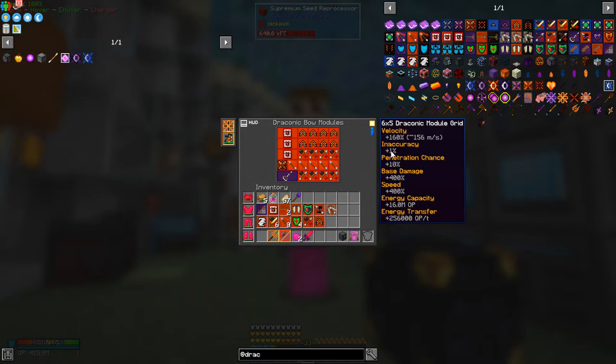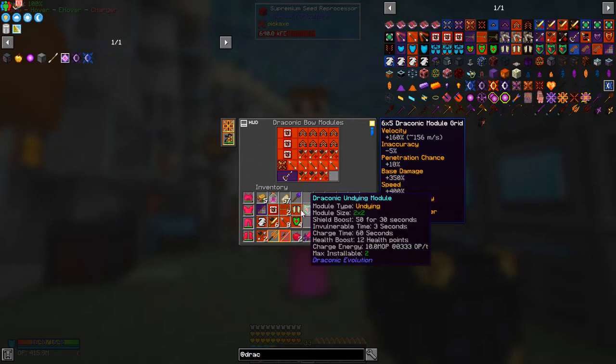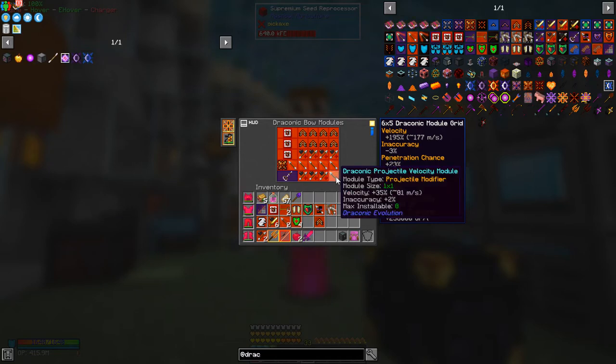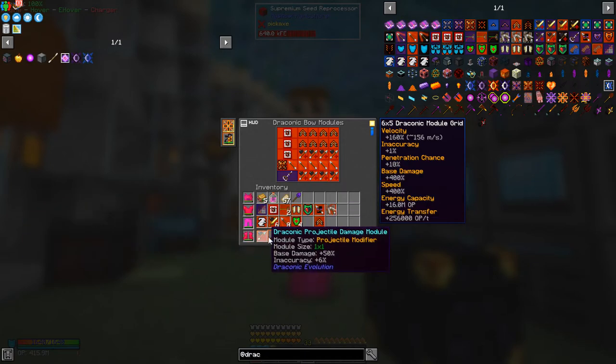At the moment I've got one percent inaccuracy — I don't mind that. If I swap out one of the speed modules and put in another damage module, you'll see the inaccuracy goes up to five percent. So I thought it's better to be slightly more accurate and a bit faster. If I swap out a second one, you get a negative inaccuracy — minus three inaccuracy means zero percent inaccuracy, so it's going to be accurate. I thought that was a good combination, and it is.